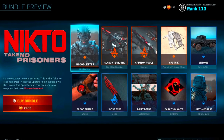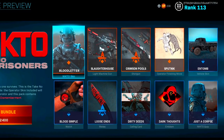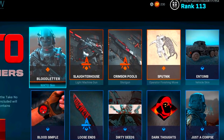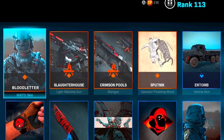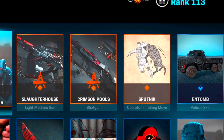Then we have the Nikto Take No Prisoners bundle. I really like Nikto as an operator, and I think this is my favorite out of all the animal finisher moves — this one being the Sputnik, which is the hyena. I like the noise it makes during the finisher move, and I think this one looks the best with Nikto in the loading screen and menus when you're walking alongside him.